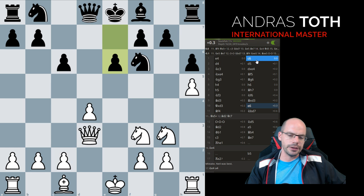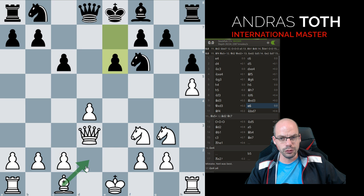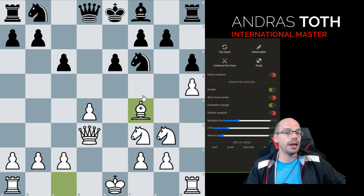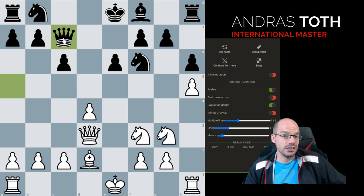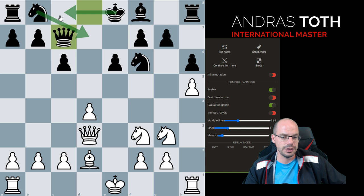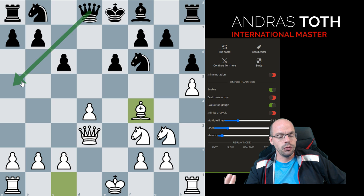So, mainline Caro-Kann, and here I really like my students to play Bishop f4 instead of Bishop d2, although technically there is not an awful lot that is different. If you look at the computer lines, they come up as equal. The reason why I prefer Bishop f4 is because in my opinion — and I could be wrong, so once again talk to Irwin about this — Black's best move here is Qa5, forcing the Bishop back to d2.